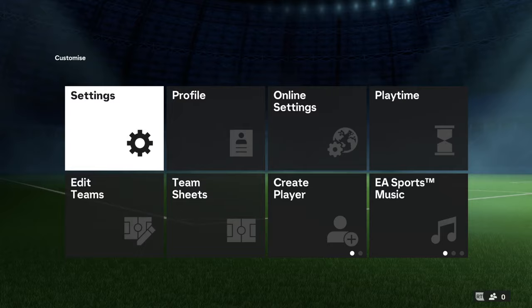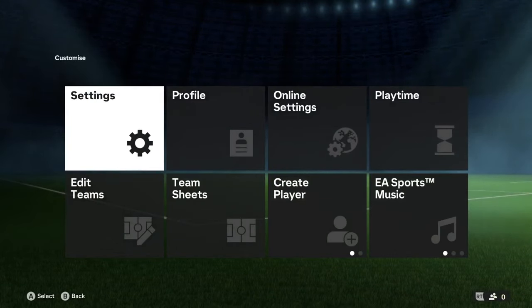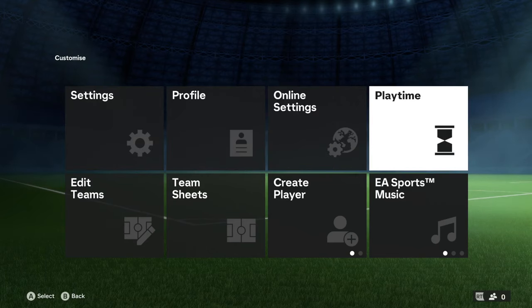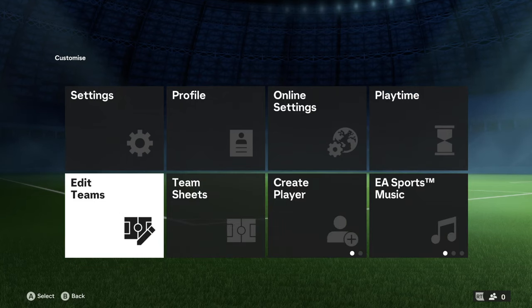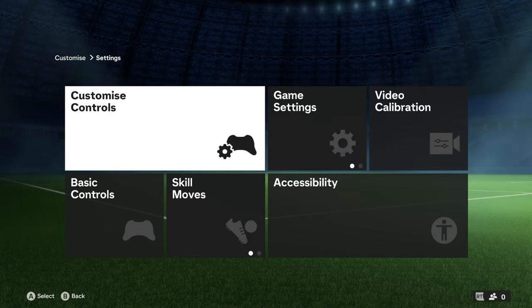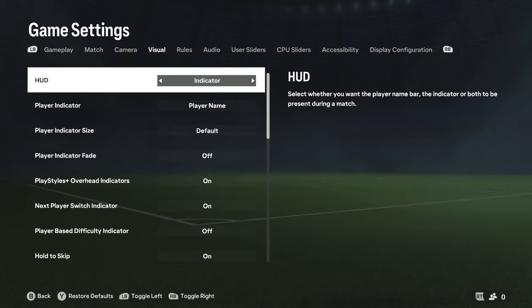First, you're going to want to head inside Settings. Press the top left icon — that's the Settings icon. Once you're inside Settings, you'll see: Settings, Profile, Online Settings, Playtime, EA Sports Music, Create Player, Team Sheets, and Edit Teams. To enable cross play, go into Settings, then go to Game Settings.